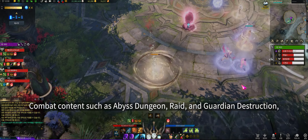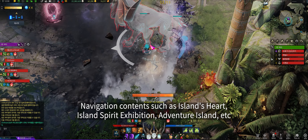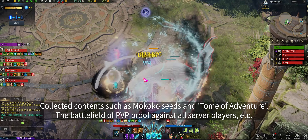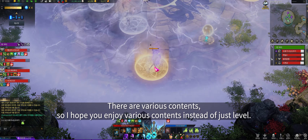From level 1 to 550 is Tier 1; 550 to 1302 is Tier 2; 1302 and above is Tier 3. Content includes: combat content like abyss dungeons, raids, and guardian destruction; navigation content like island hearts, island spirits, and adventure islands; and collectibles like Mokoko seeds and Tomes of Adventure. There's also PvP across all servers. There's a lot to enjoy beyond just leveling.